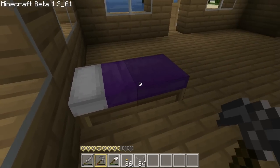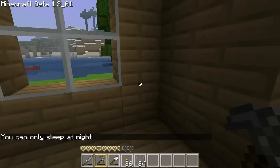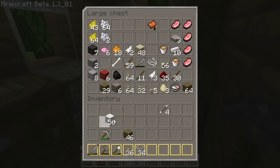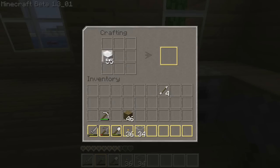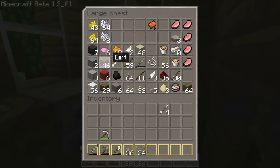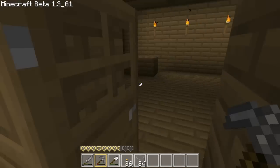The second thing I want to mention quickly is that there are now beds. I can't actually use it right now because it's not night time, but you can craft a bed and sleep in it and it means you can skip night time. To make one, you place three wool at the top and then three planks of wood below, and you'll get a bed which you can just place on the ground. At night time when it's actually dark out, you can right-click it and the screen will fade out and come back and you will skip the night, which is useful.